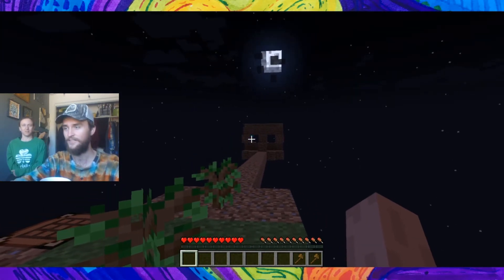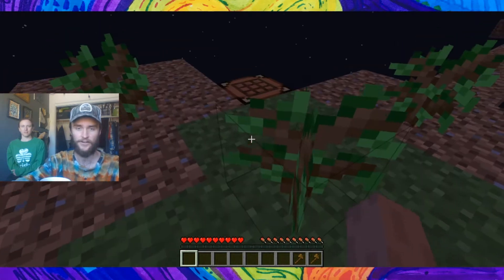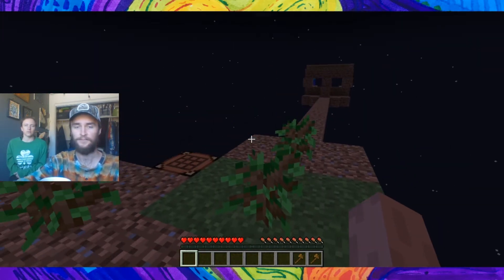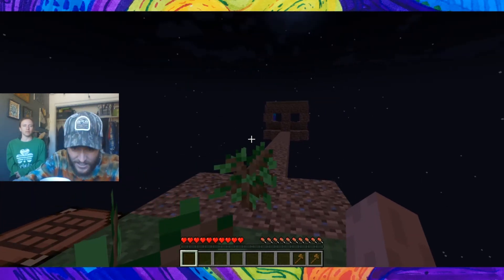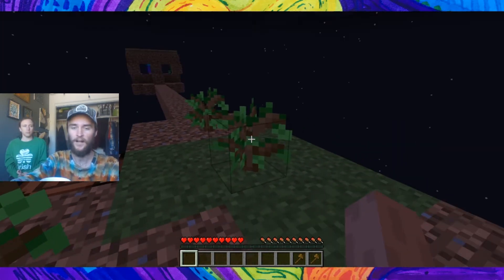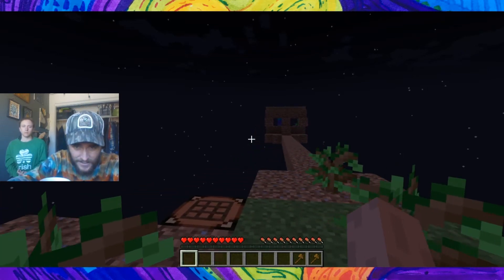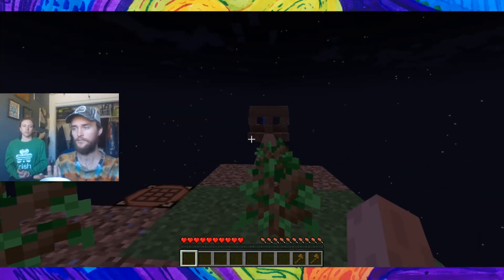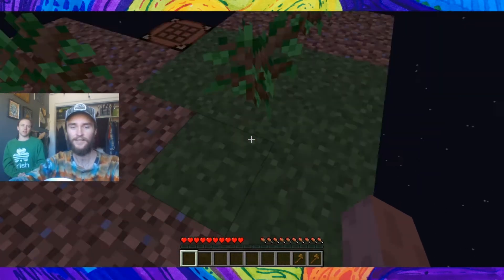Our first enemy is a zombie over there — not really worth getting because hitting them can cause other zombies to appear. Creepers are essentially useless in skyblock since gunpowder has no use right now. Zombies give us a food source, skeletons give us bones for bone meal to speed up tree growth and grow wheat, and spiders give us string which we can turn into wool.